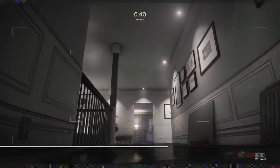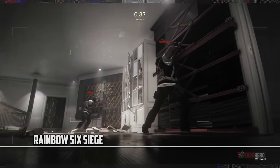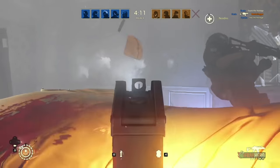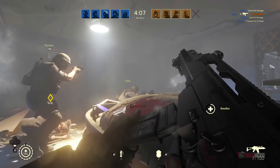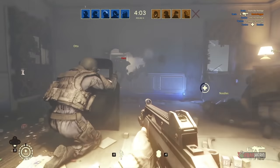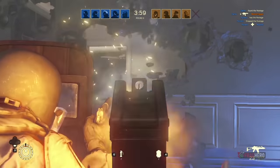Tom Clancy's Rainbow Six Siege is a first-person tactical shooter that puts an emphasis on environmental destruction and the cooperation between players. It is very different from the previous titles of the series in the sense that it only offers an online mode, with the campaign being excluded this time. The physics used to render the procedural destruction of the environment works really well, offering a highly realistic response to the player's actions.